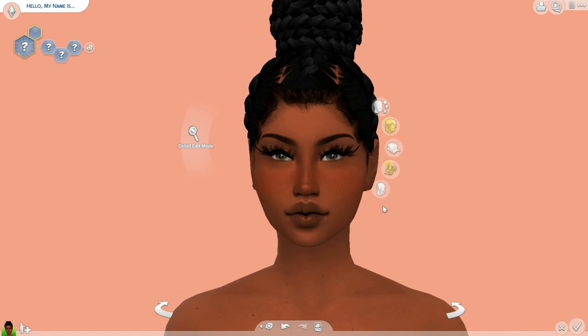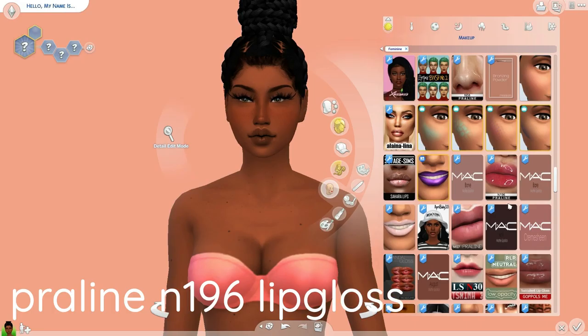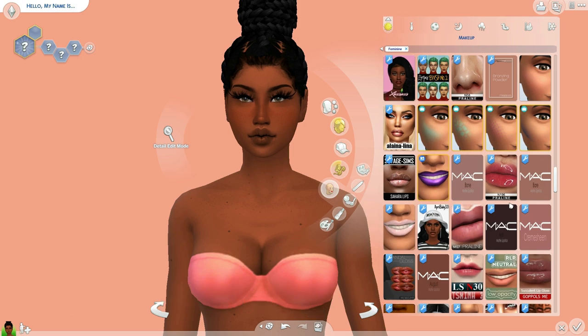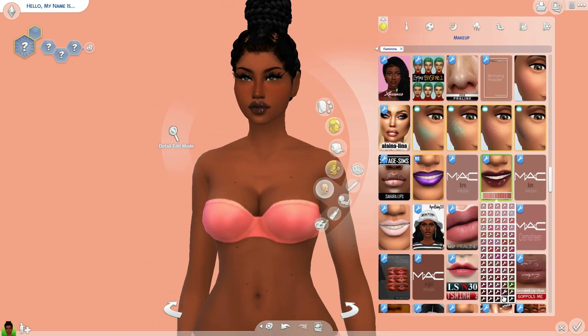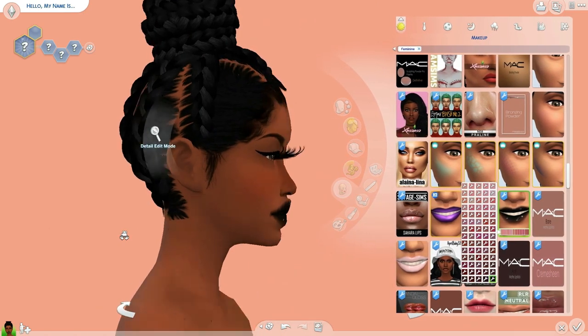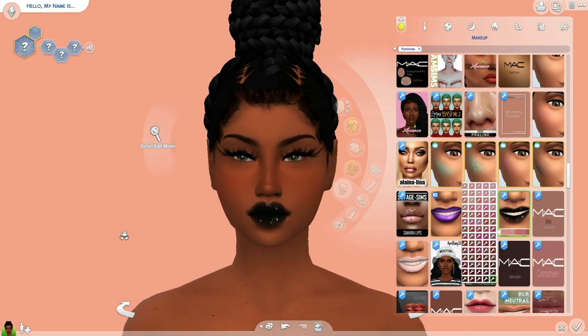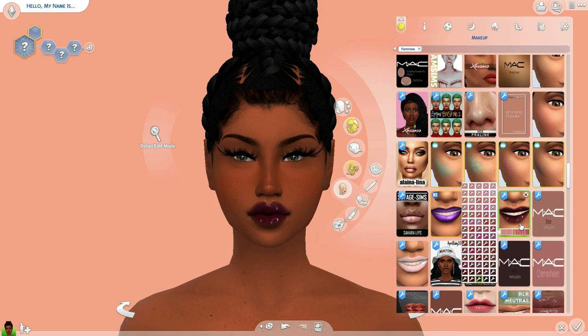So let's actually go to makeup. The first thing is this right here — N196 Praline lipstick. I told y'all Praline has a lot of stuff. This is my all-time favorite lipstick, especially the darker colors. It's spooky season too — I'm about to come through with these Halloween creator Sims, just wait on it. Definitely get this lip gloss. It is on the Sims Resource.